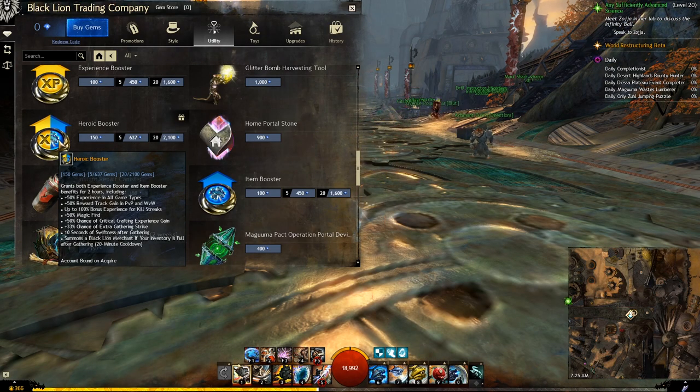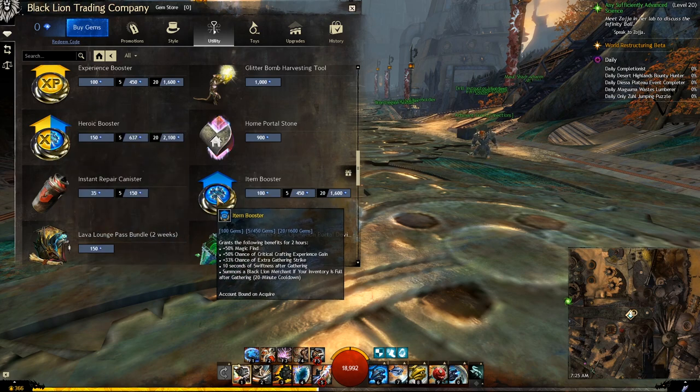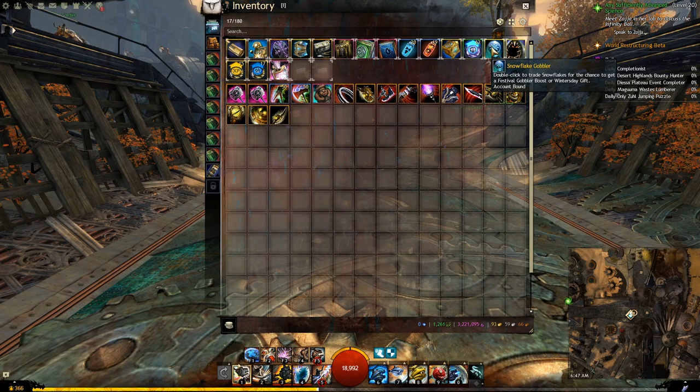The Heroic Booster will also give you the same effect, but it is a little harder to come by and a little more expensive to buy from the Gem Store. So only use it if you don't have Experience or Item Boosters.